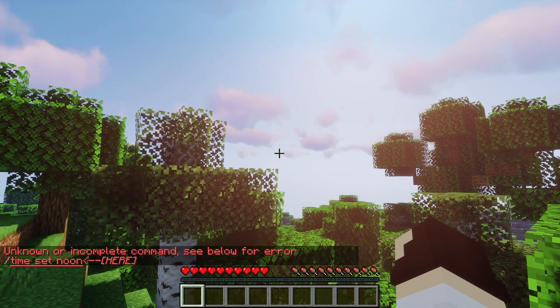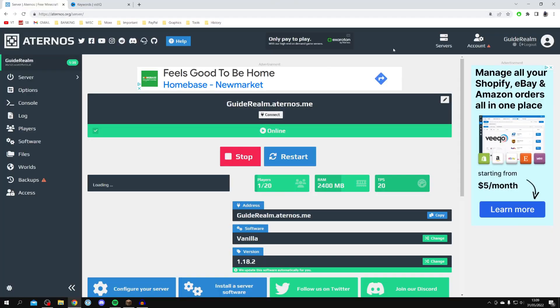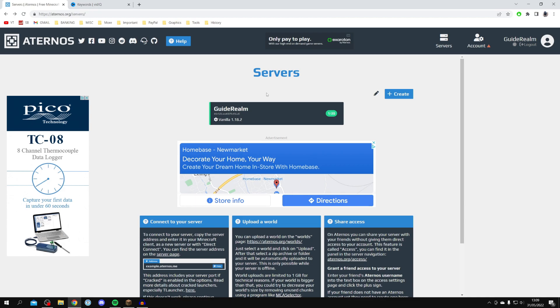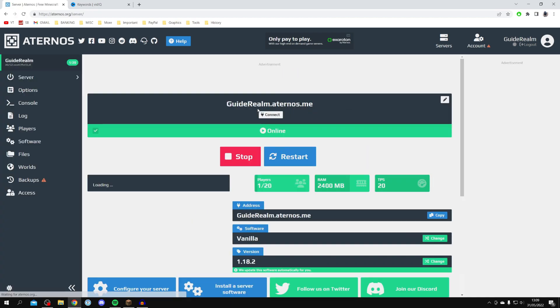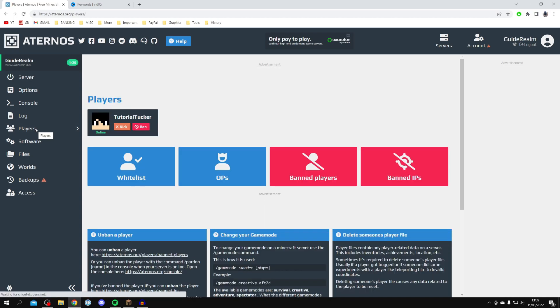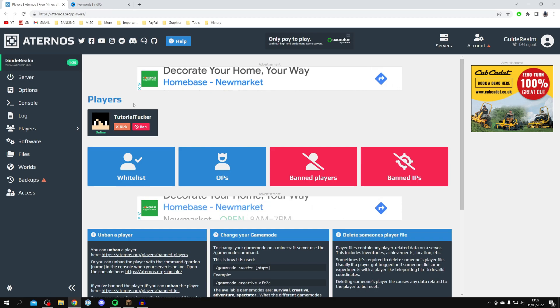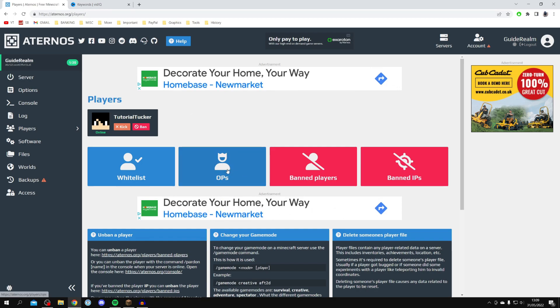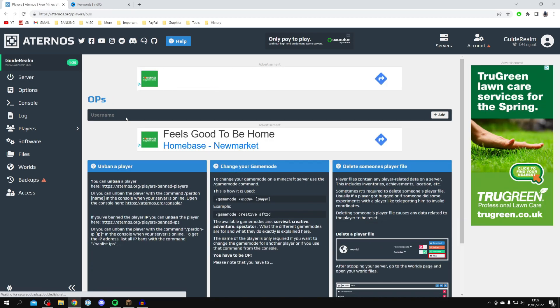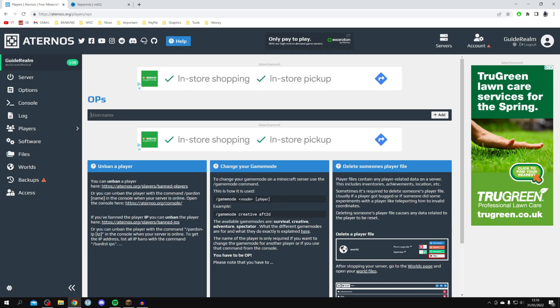So the first thing you want to do is head over to your Aternos dashboard on your browser. Here we are on Aternos — you may be on your servers page so it looks like this. Tap on the server for which you want to give yourself or somebody else OP and click on it. Then come over to the left-hand side where we've got 'Players' on this side menu. Click on Players and it's going to show you current players. Then click on 'OPs' just here and it will create a list where you type in your username or whichever username you want to give OP.